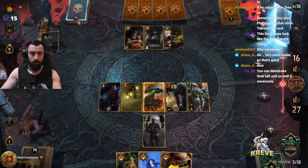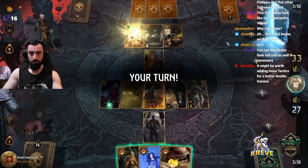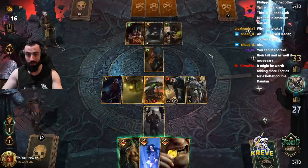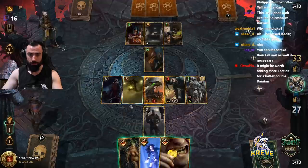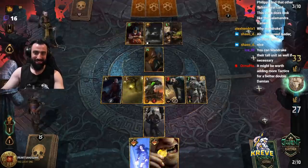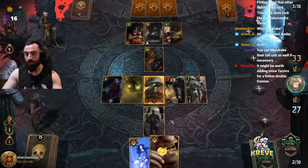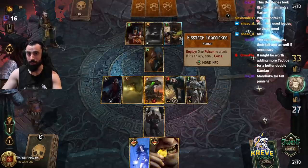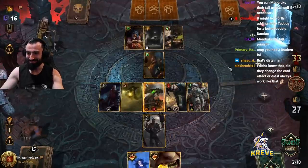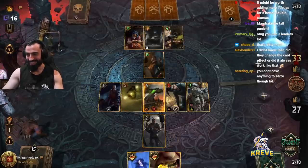King of Beggars is already dead — we've blown it to the graveyard. We've got a Yennefer target here. We've clicked leader once, we've got Defender here. This is going to be filthy — we need units to seize. I could go Bribery next, it gives me a charge, maybe damage something down. Yeah, you could use Mandrake for tall punish, but I want to show you guys this style. It's dirty.